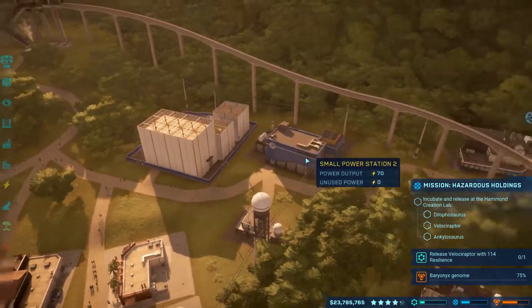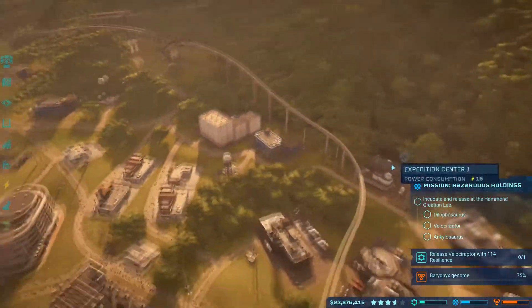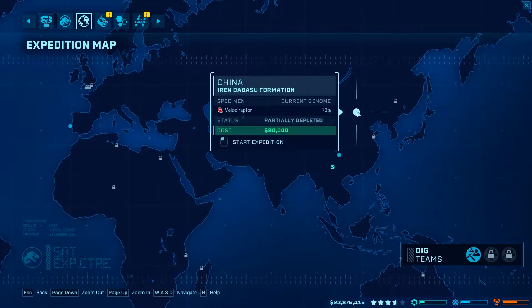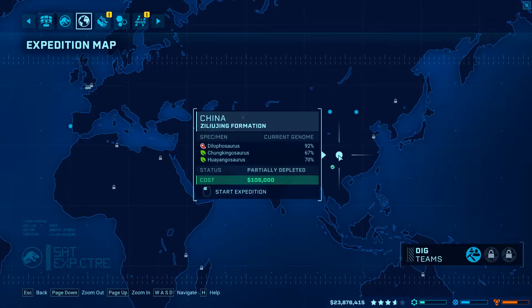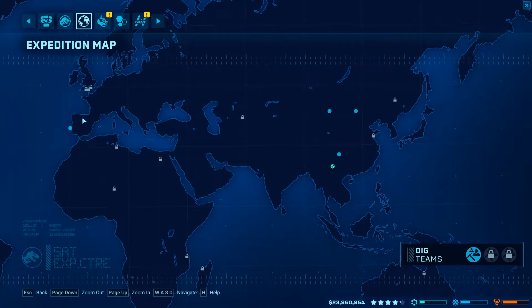So we might be able to get rid of this guy altogether and put something different there. Not sure what yet, but at least we'll have that space, maybe. Let's fly back out. What do we need still? I gotta get 100% Dilophosaurus — you guys know how I am, I gotta have 100%.